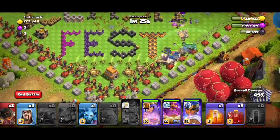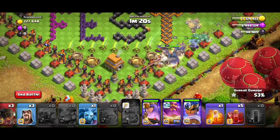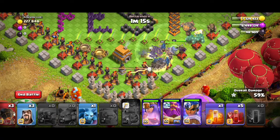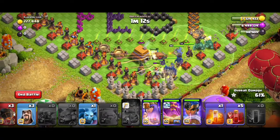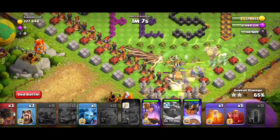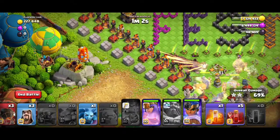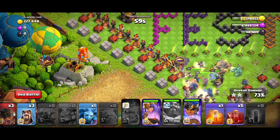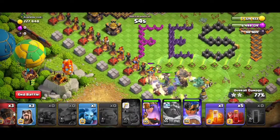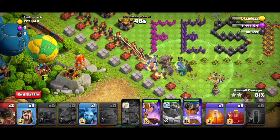The troops are strong. The Golem is slow. We will support with the Bats. Using the King's ability and RC ability — Minions, Wizard, Rocket Balloon, Skeletons, and Poison Spell. It's a very easy attack.